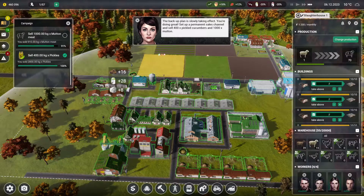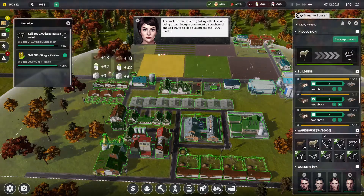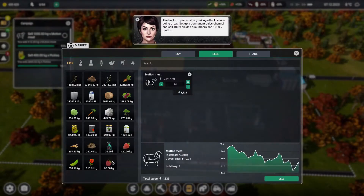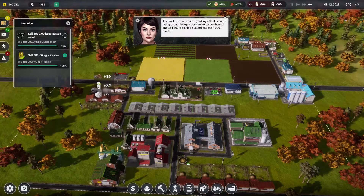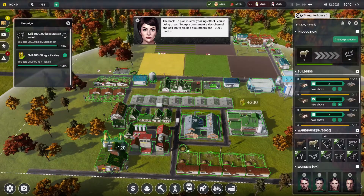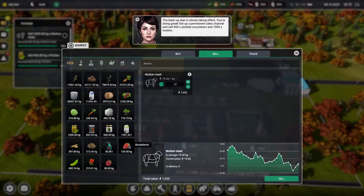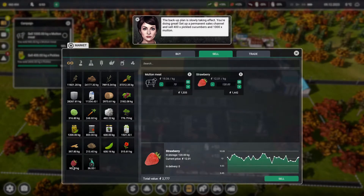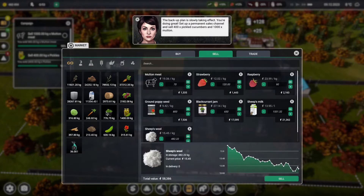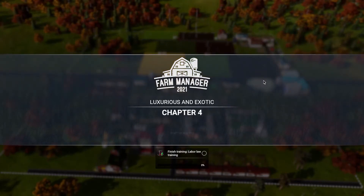Let's see how much mutton we can sell. I think we'll just need one more batch of meat and we should be good to go. We just need a little bit more. What else can we sell while we're over here? There we go — and that is Chapter Three. Alright everyone, thanks for watching and I'll catch you in the next video.